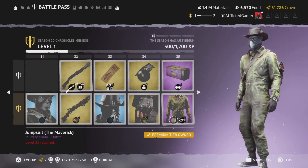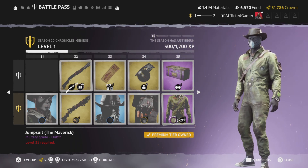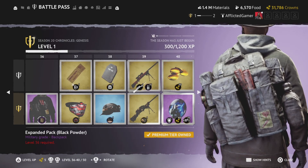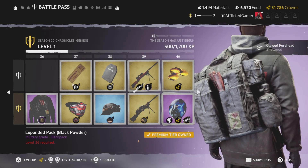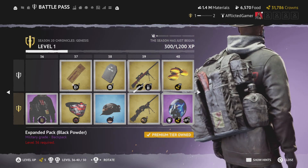And we have another jumpsuit here, the maverick. I'm not huge on this — it's not bad, just not myself. Expanded pack the black powder backpack. You know me, I like the darker colors, so this will be the one I'll pick. We got boomsticks in the back.